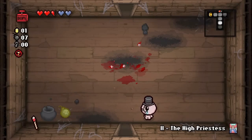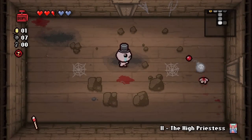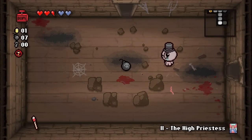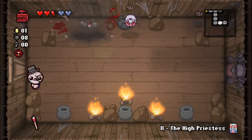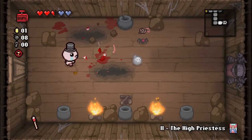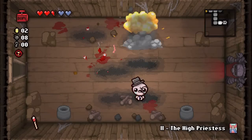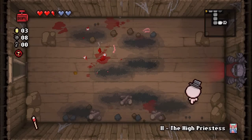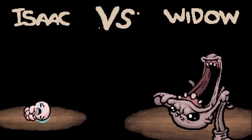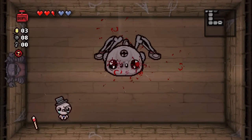Dr. Fetus is bugged because it's supposed to deal 40 additional damage on top of what it's already doing — it scales off your damage value and multiplies all damage by 3. Also, the item we got in the shop is the Broken Watch. It has a chance to permanently slow down all enemies in certain rooms, but other times it can speed up enemies, so you've got to watch out.